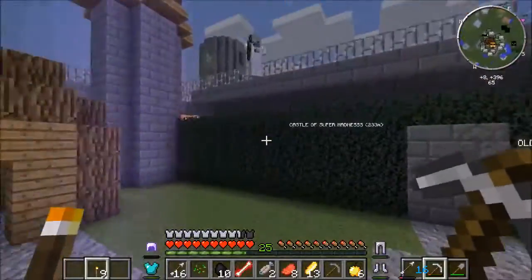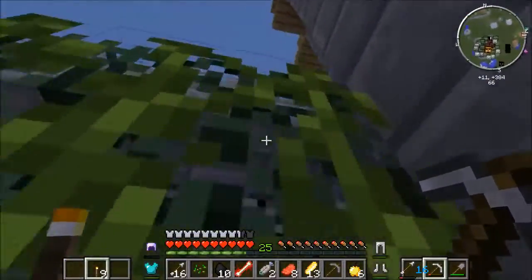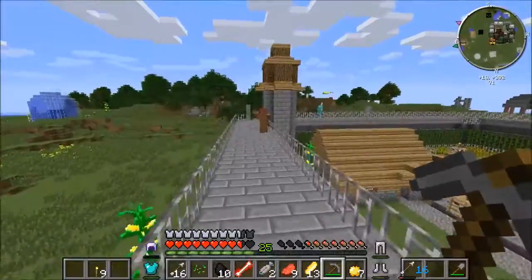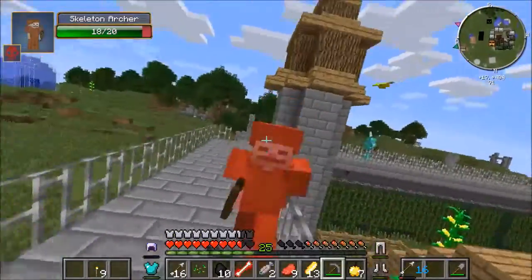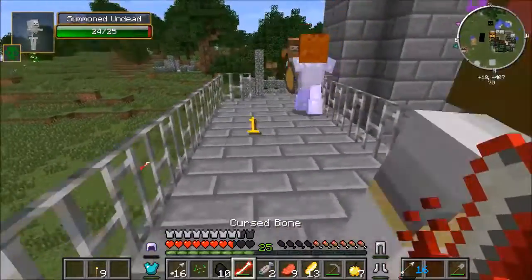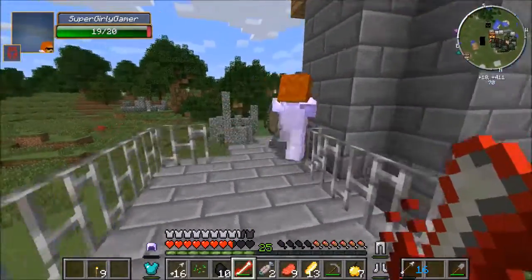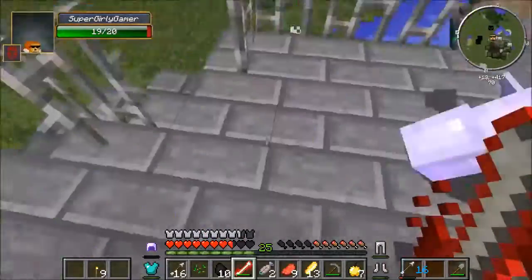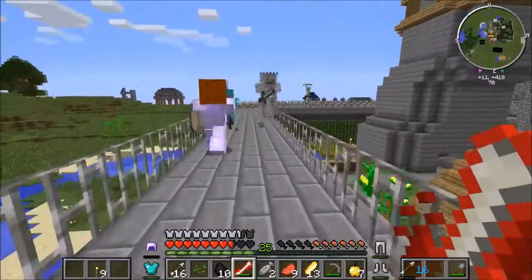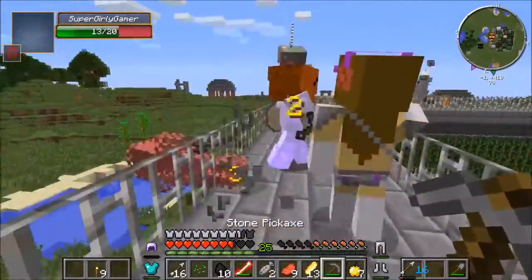There's a bunch of dudes up on the tower. Did we kill everyone in the village already? Not the people up here. Bring in the minions. My minion just fell through the floor. The girlfriend just fell off the edge. I don't like the diamond ones - they're really hard to kill. We just don't have the gear for it yet. We really need better gear.